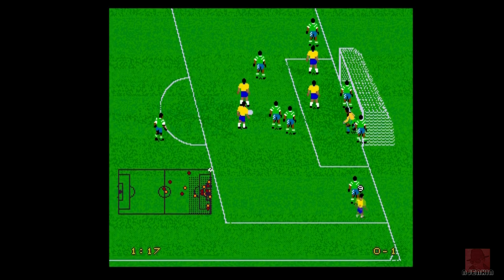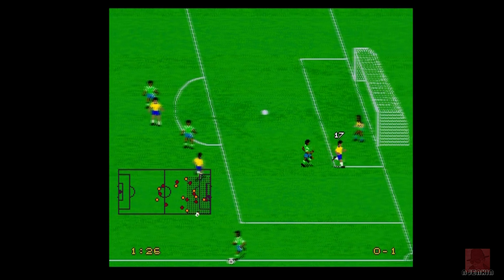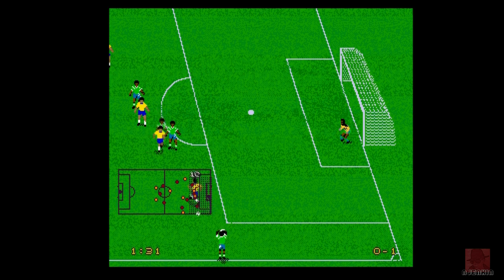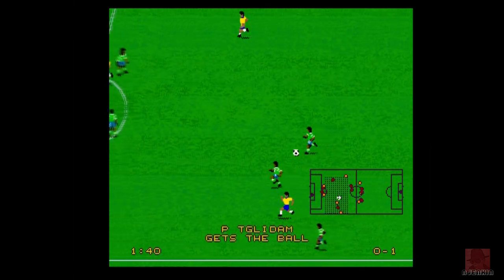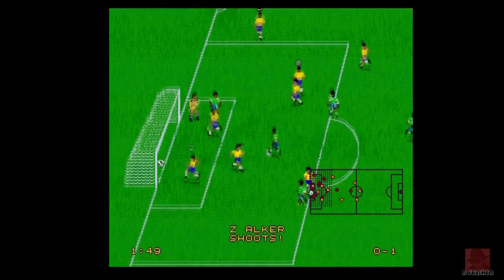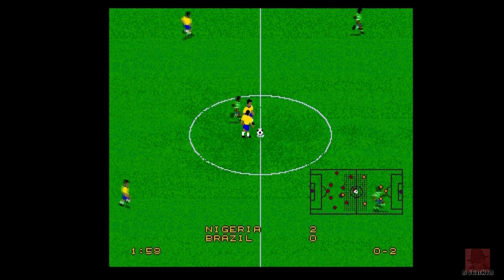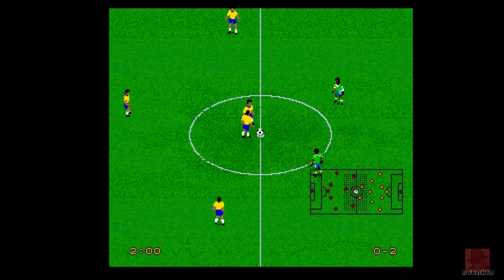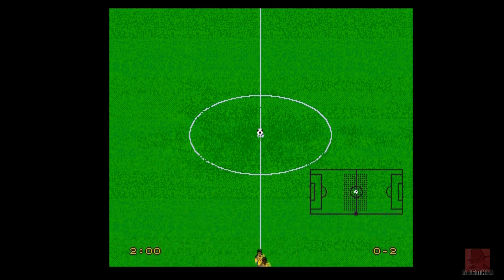We've got a corner, let's see if we can score from a set piece. There's something like commentary at the bottom - I think it shows when a player is available for a quick pass. That's probably the best way to pull the other side apart, but Nigeria just walked the ball into the back of the net. I'm pretty much lambs to the slaughter here as I'm just learning the dynamics. I think once I got used to it I'd have liked this - it's a pleasant change from the top-down Sensible Soccer ones. Nigeria 2, Brazil nil.